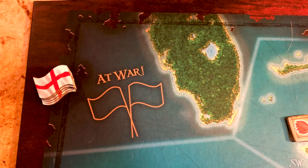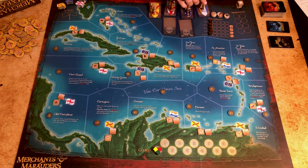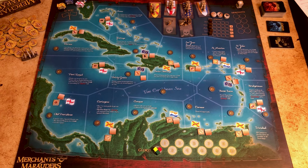Keep the bounty tokens in four piles, one for each nation, near the at-war space. Place the four naval tokens and their respective frigates on them. Also place the pirate sloop and pirate frigate. Keep all remaining ships — the remaining flutes and sloops, the frigates and the galleons — nearby.